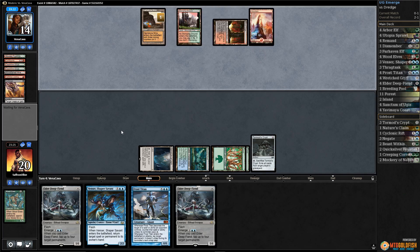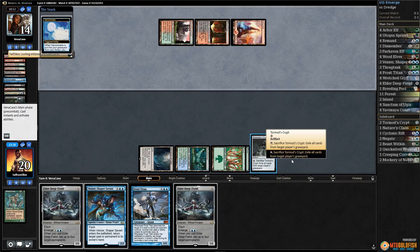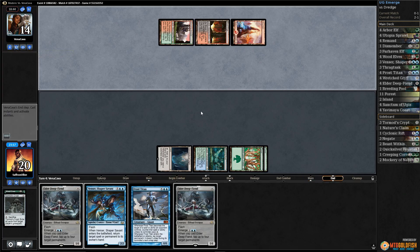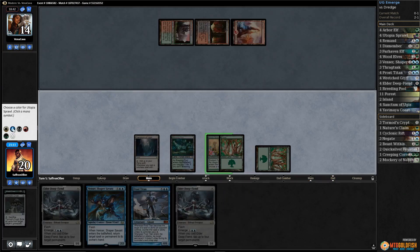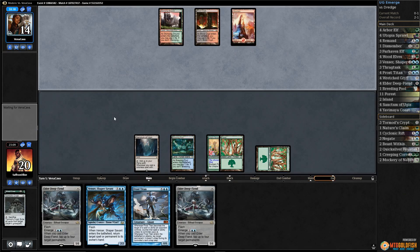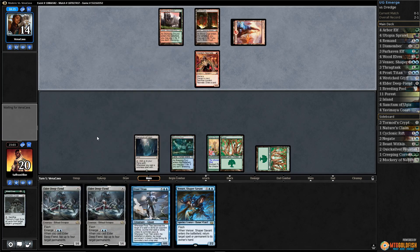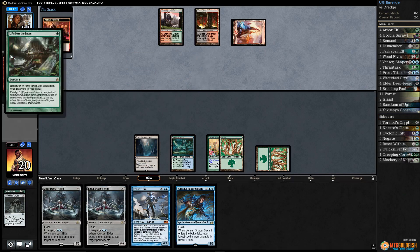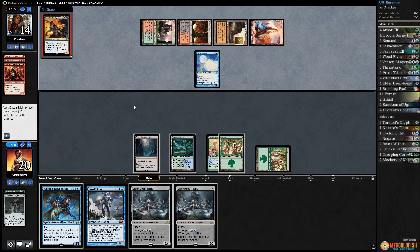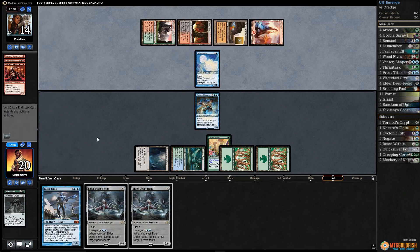Opponent plays a mountain and Faithless Looting. Dark Blast hits a Narcomoeba. We activate Tormod's Crypt — unfortunately we got two Blood Ghasts, Surprised Amalgam, which slows the opponent for the time being. We draw Utopia Sprawl — that's actually pretty big here. It might give us a chance because we can Avenger something this turn and then start Deep-Fiending next turn. Insolent Neonate comes down; opponent cracks it, discards Loam, gets a Narcomoeba.